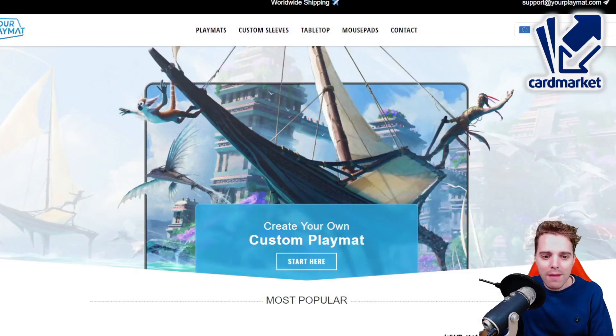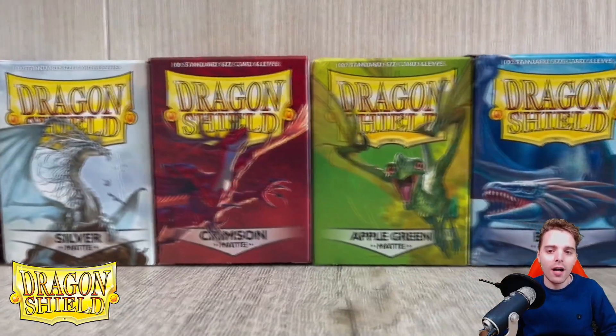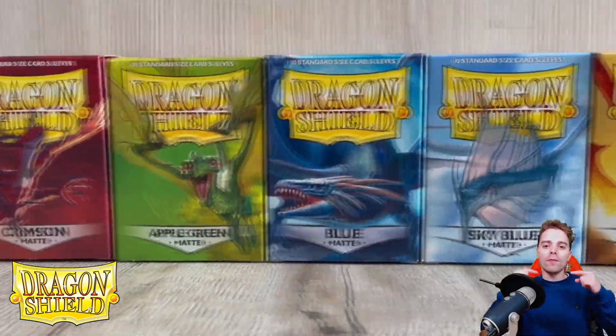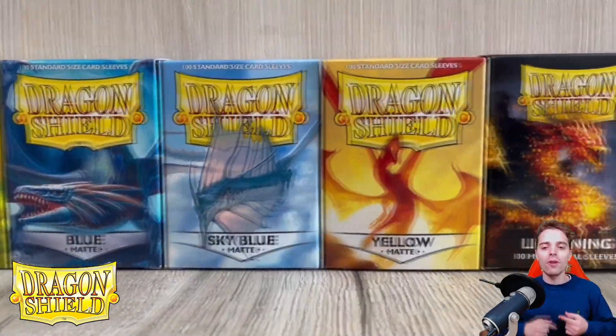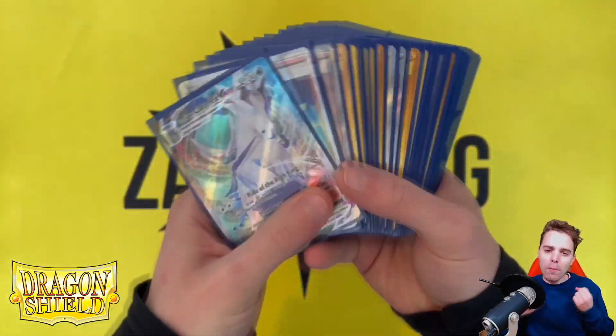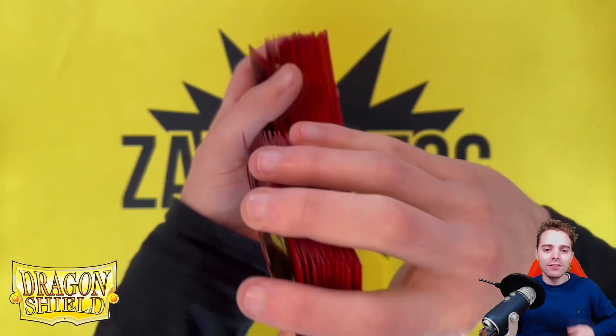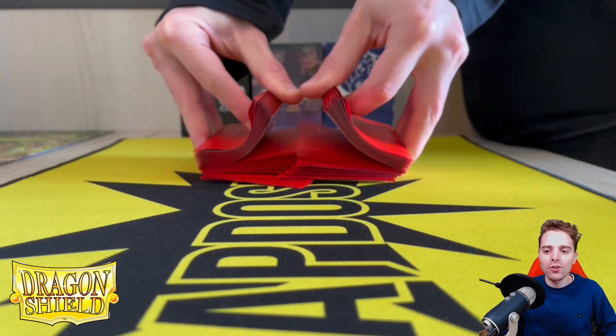This video is also sponsored by YourPlayMat.com, a website to create your own custom playmat from scratch. You can upload your own unique design or your favorite wallpaper and turn it into a beautiful playmat — there's a link below to get 10% off. Last but not least is Dragonshield.com, with links for the US and Europe where you can buy sleeves, binders, and deck boxes. Dragonshield is the best brand to protect your cards and I recommend them for every tournament.